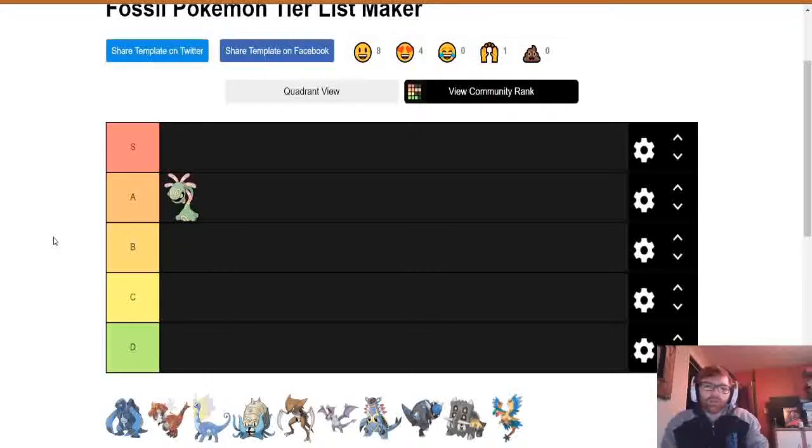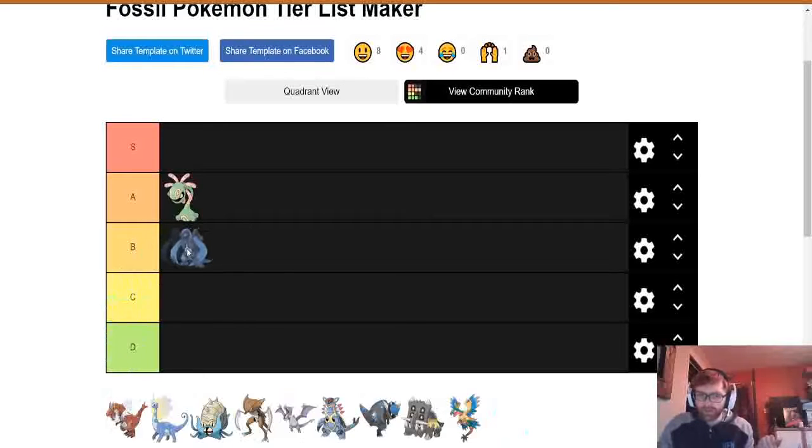I'm going to put Cradily in A tier because I honestly don't know what I'm going to put in S tier. Next up we've got Carracosta. My thinking is basically based on Draft League — if they're good in Draft League and whatnot — because I don't think I've ever really used a fossil in a let's play or playthrough. Carracosta I've used once or twice in League and it was okay, but it's water-rock type and most of the fossils are that. Out of the two gen 5 fossils, it's probably my favourite, so I'm going to put it in B tier.